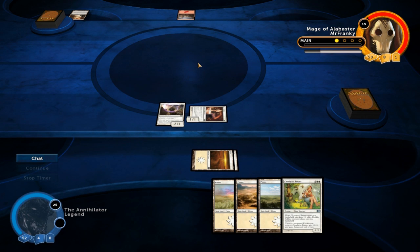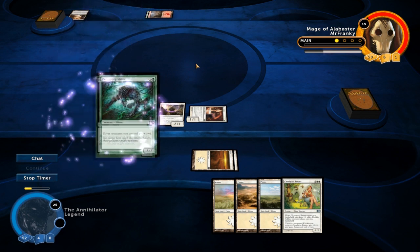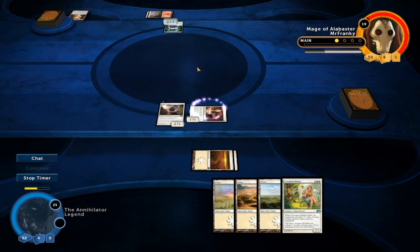Our opponent is carefully deciding what land to play. It's going to be Forest into Predatory Sliver. So we're playing against Slivers — not a surprise.